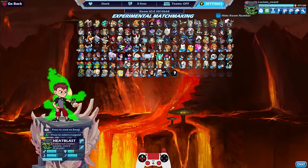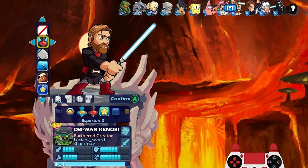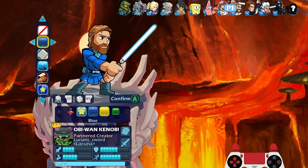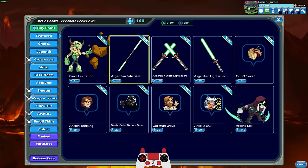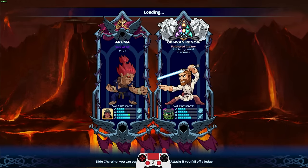Let's go ahead and jump into a game with Obi-Wan Kenobi. We're just going to go classic colors — I'll show you some of the other colors really quick, but I'm just going to go classic. It doesn't change the color of the lightsaber, but I think if you buy one of the green lightsabers they do change color. For some reason the default ones don't. We're going against Akuma versus Obi-Wan Kenobi — we got Street Fighter versus Star Wars, only in Brawlhalla!